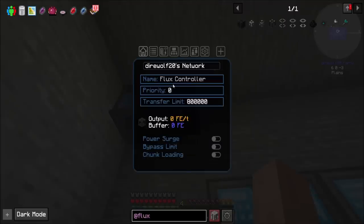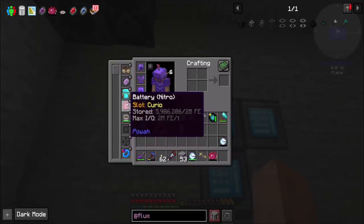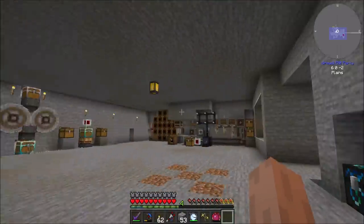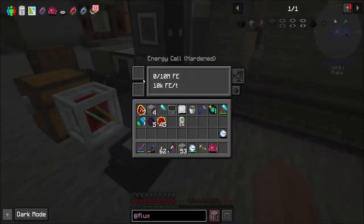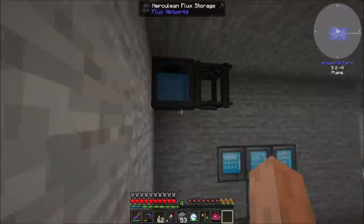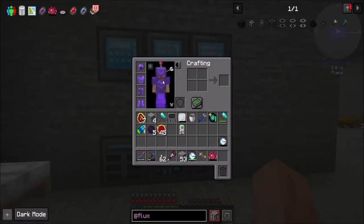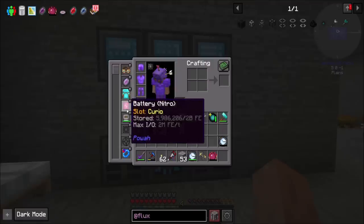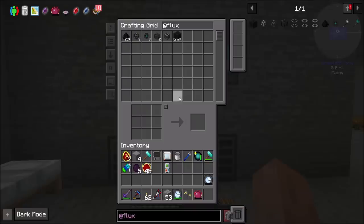I'm not going to set up wireless charging just at the moment because I've got a ridiculously large amount of storage — 2 billion RF in this battery. What'll happen is it'll just keep charging my battery at the detriment of the rest of my base, so I don't want that right now. I'm going to let the buffer fill itself back up and I'll probably turn on wireless charging at some point in the future.